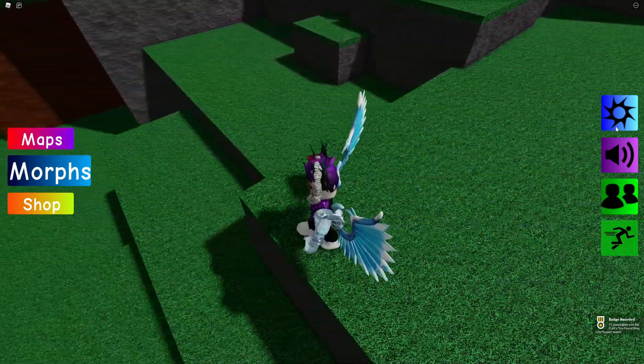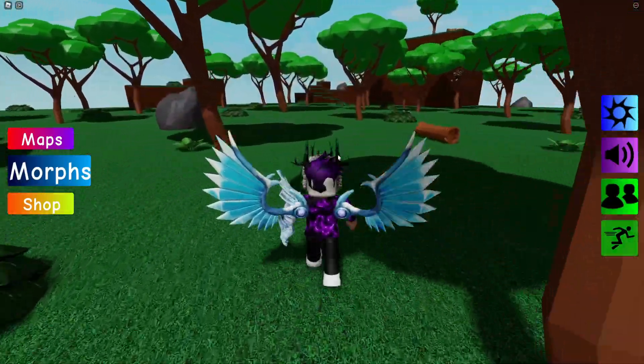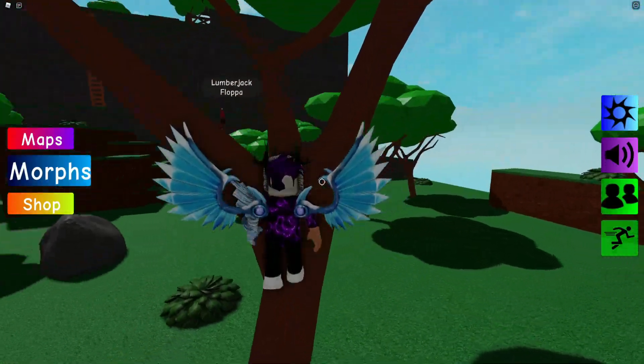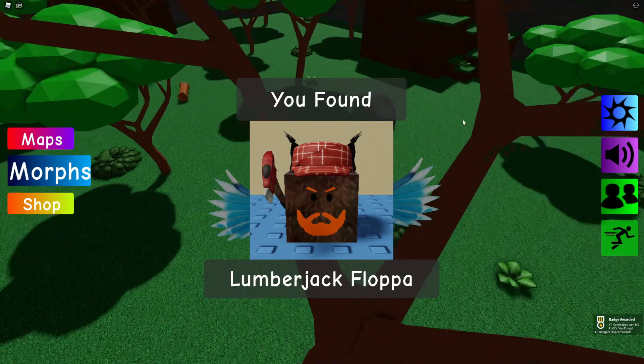Teleport back to spawn and continue in this direction. Just by this tree, jump up and here it is — the Lumberjack Flopper, nice and simple. Now let's head to the new Candyland map.